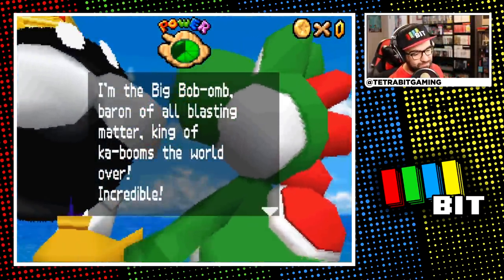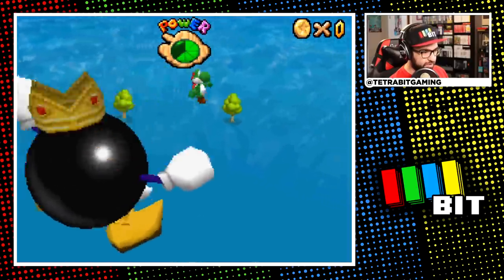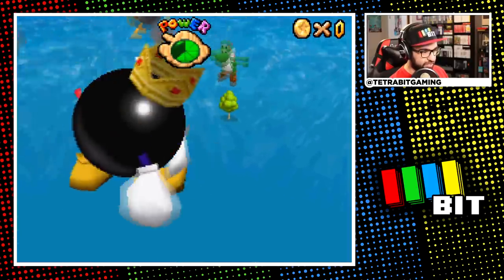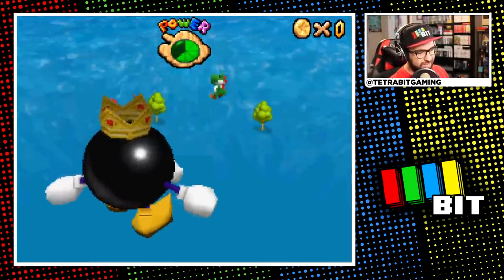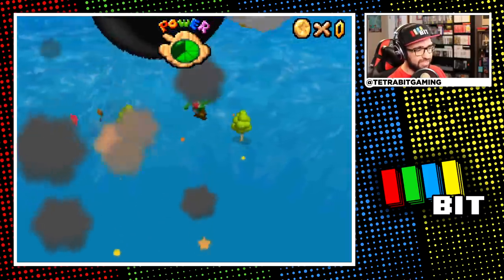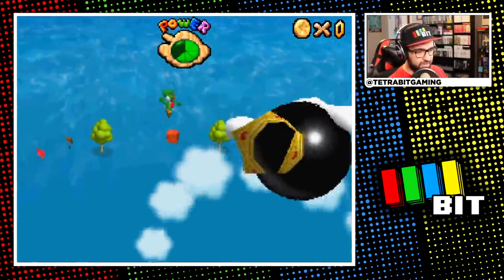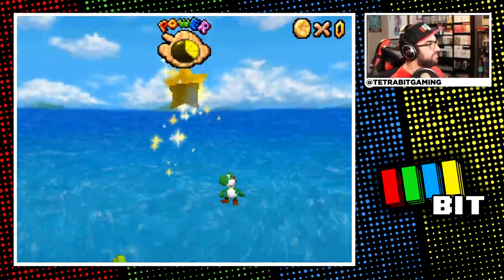Here for the first boss fight with King Bob-omb, I soon remembered that the first fight is different than in regular Mario 64 — since we can't grab him from behind as Yoshi, instead we have to slurp up his own children that he throws at us and spit them right back. Three bomb spits later and we have our first star of the challenge.